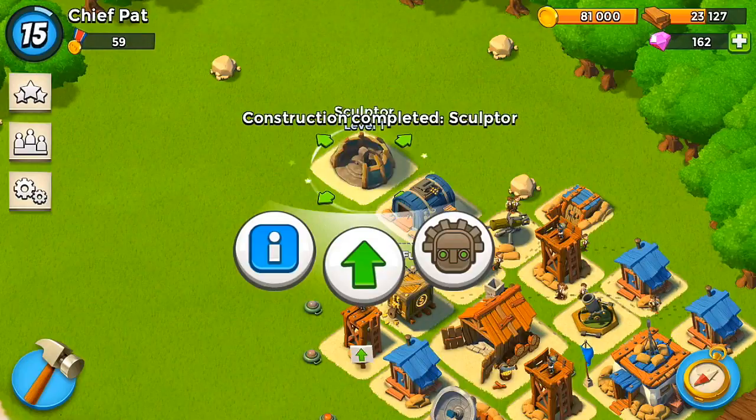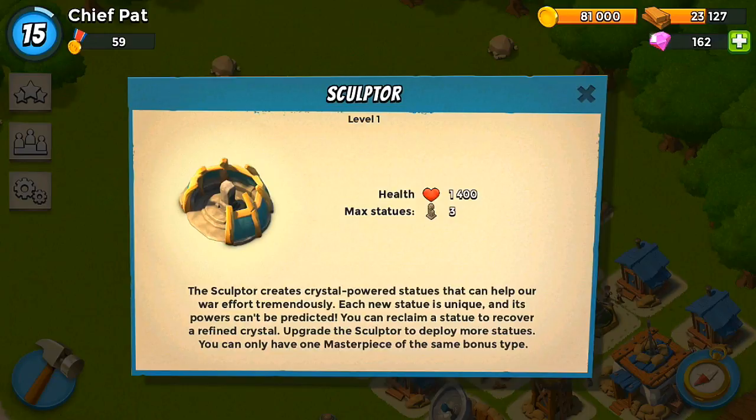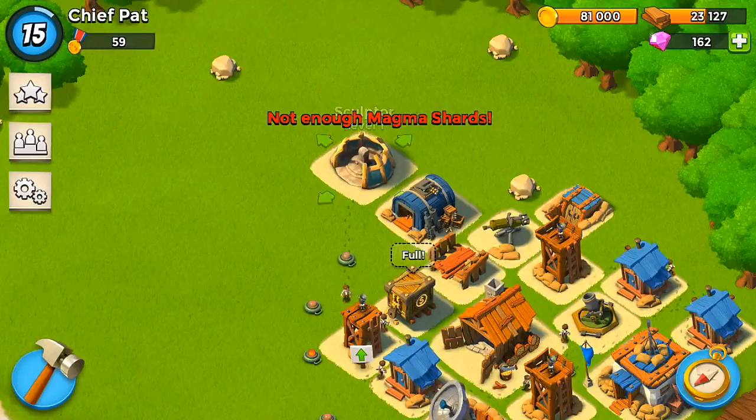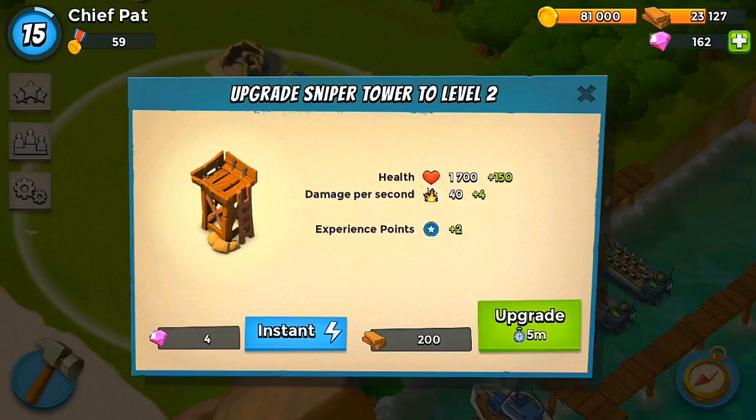You can get a maximum of 3 statues, and they give you special boosts when it comes to loot, attack, and defense strength. So I'm looking to build those as soon as possible. How you build those is you pick up different types of shards, like life shards, crystal shards, magma shards, and dark shards. We'll have to keep our eye out for those, and we get those from destroying bases.